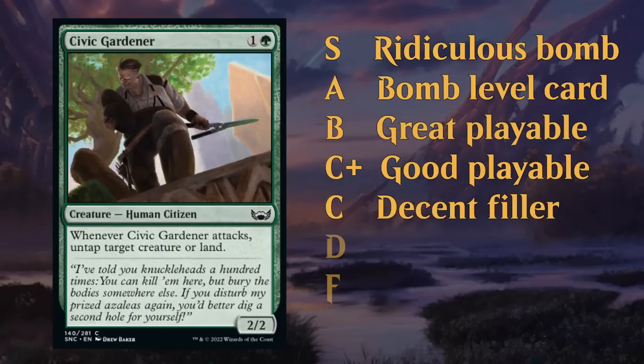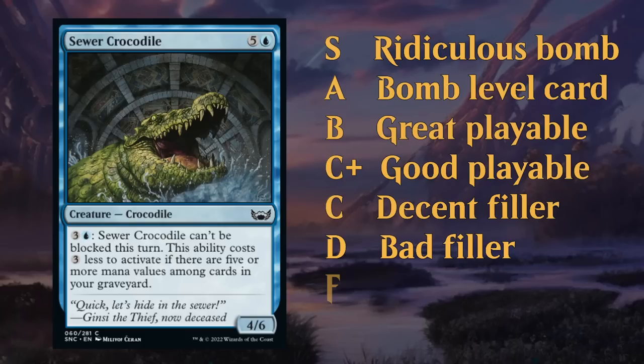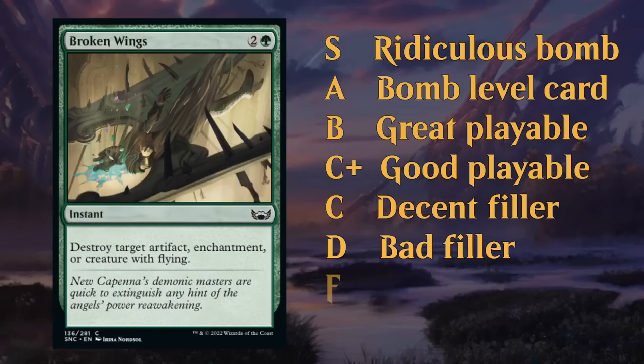Some of the less exciting 2-drops and creatures in general might fall in the C category, and there's going to be a ton of these in any limited set. The D tier covers bad filler cards — cards you're probably going to cut from your limited decks more often than not. The Crocodile is an example: a little bit inefficient and expensive, and doesn't have the impact you want once in play. Sideboard cards like Broken Wings also often fall in the D tier — you're typically not going to main deck it, but having access in the sideboard is still nice in Best of Three.